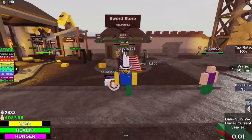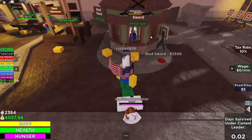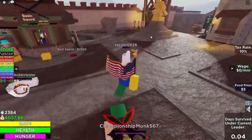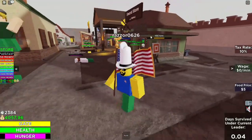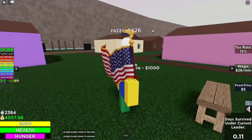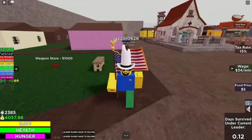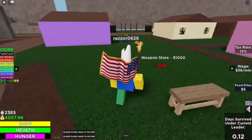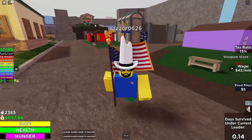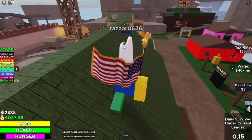This is the sword store — your most basic weapon shop. People can buy swords to chop arms and legs off. It's also the main weapon for barbarians and guards. There's also a weapon store with all the deadly weapons. Whatever you do on a normal server, do not get those weapons — some idiot will kill you and make everyone reset their progress.